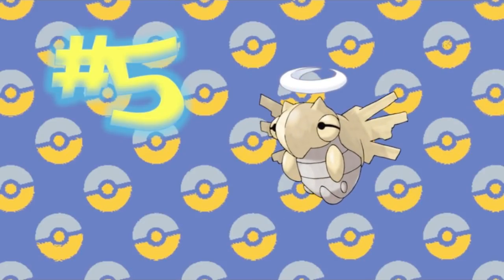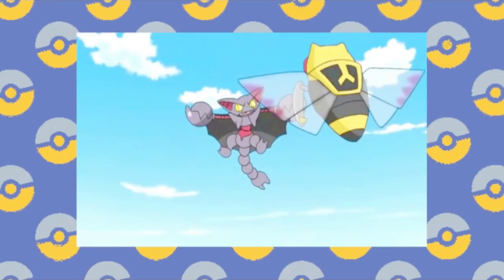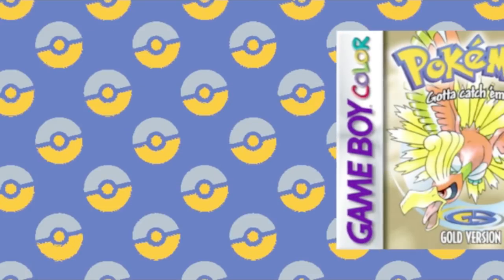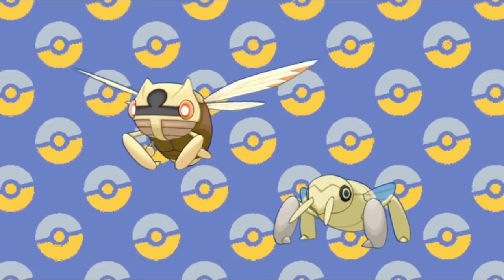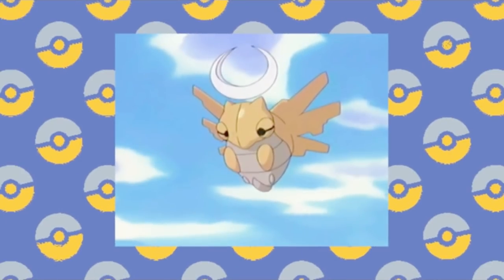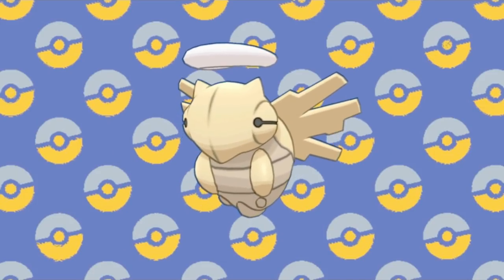Number 5: Shedinja. The Nincada family is an odd one, but one that I've grown to appreciate over time. The shinies in this bug group all share a golden sheen, and it works out great for the first two — they look good enough and you can tell the difference without any trouble. But Shedinja wasn't so lucky. As you can see, Shedinja already has a golden hue in its standard form, so the shiny gives it one of the slightest shifts possible in the color spectrum. It is legitimately hard to tell which one is which without the sparkles.